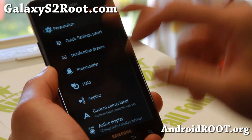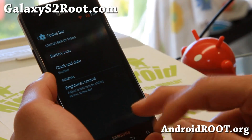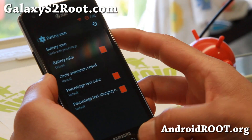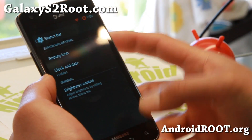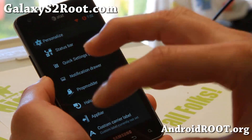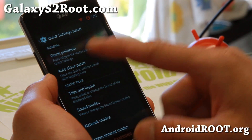Personalize — this is where you can get all of the other custom features. Status bar, battery icon if you want to change it, the color. Now the default theme it comes with is slightly black and red and I really like that theme.